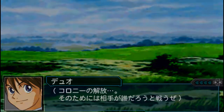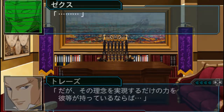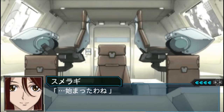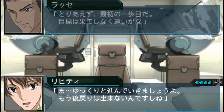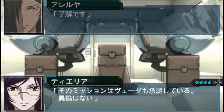Duo is talking to himself about the Celestial Being Gundams. Tres and Zex are talking about them as well — Treize Marquis, Zechs Marquis, and Lady Une — those are guys from Gundam Wing by the way. Miss Sumeragi Lee Noriega is over here as Celestial Being's Tactical Advisor, talking with the Gundam Meisters and her battleship crew.